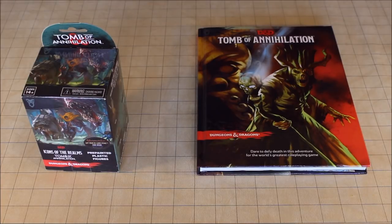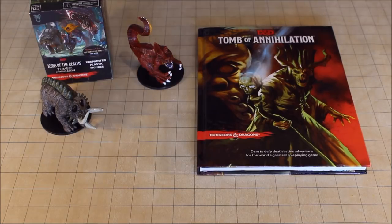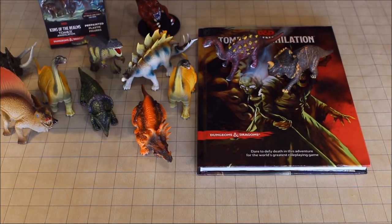Now there are only about two dinosaurs in my collection that are official D&D miniatures — one is a T-Rex and one is some sort of horned creature. But that's not going to cut it, I'm going to need a little bit more than that. So I went down and purchased quite a few dinosaurs from my local Chinese import store, and I was able to pick up all sorts of things that will cover pretty much anything your players might encounter in the Tomb of Annihilation story or adventure.